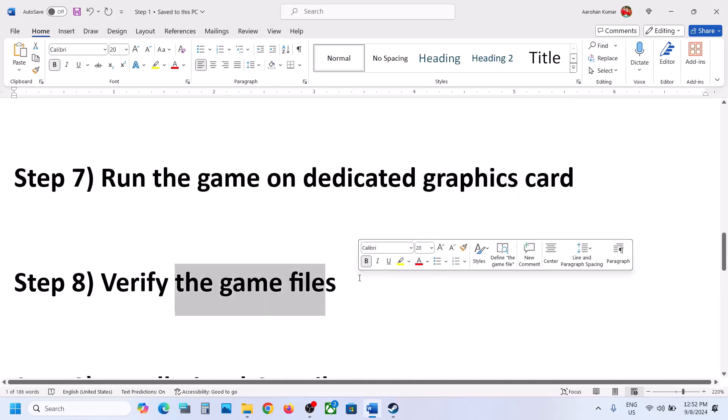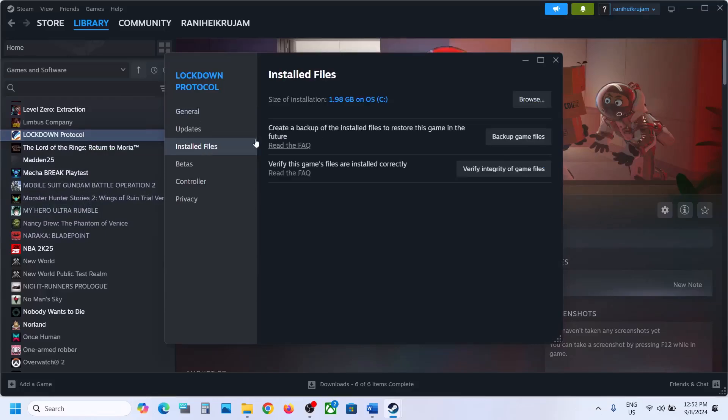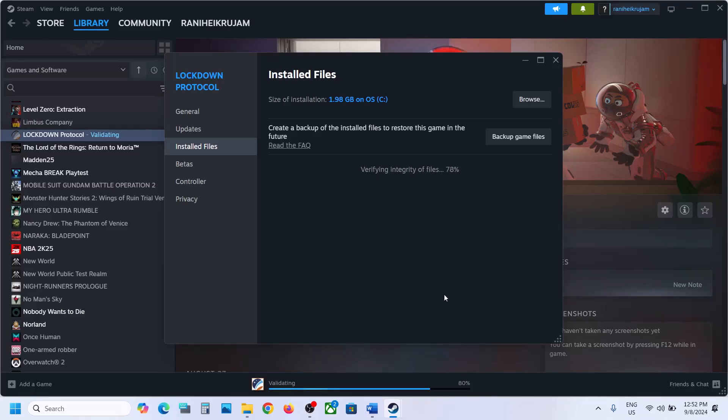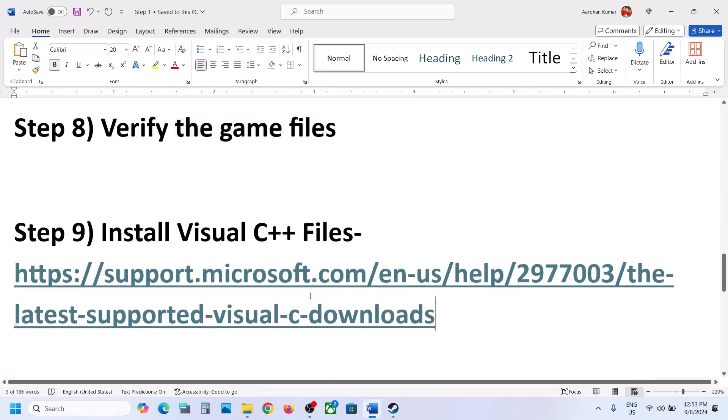The next step is to verify the game files — this is important. Go to Steam, right-click on the game, select Properties, go to the Installed Files tab, and click on 'Verify integrity of game files'. Once the verification is 100% complete, launch the game and check.